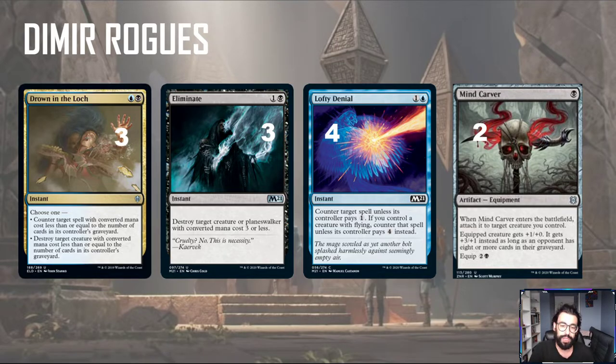We're playing three Eliminates just to kill a lot of the earlier creatures and things like that. Four Lofty Denials — as you've seen, most of our creatures have flying, so this basically becomes a 2-mana hard counter unless your opponent pays four. And then finally, two Mire Carvers. This is an equipment similar to Embercleave that auto-equips — it's a 1-mana auto-equip. Normally your creatures get +1/0, but if the opponent has eight cards in their graveyard, they get +3/1 instead, supersizing our flyers to give them a lot more power in the air.